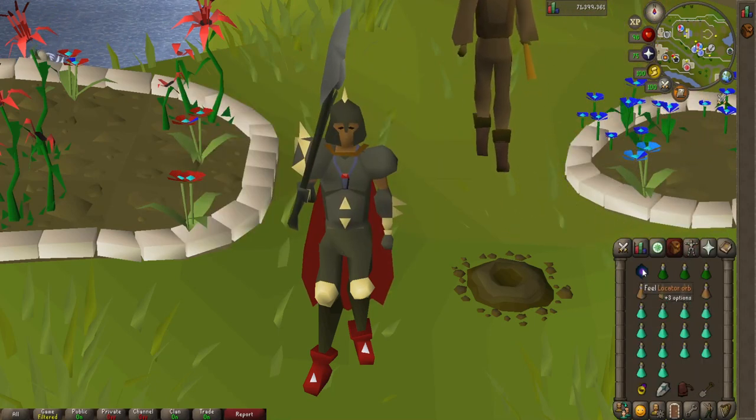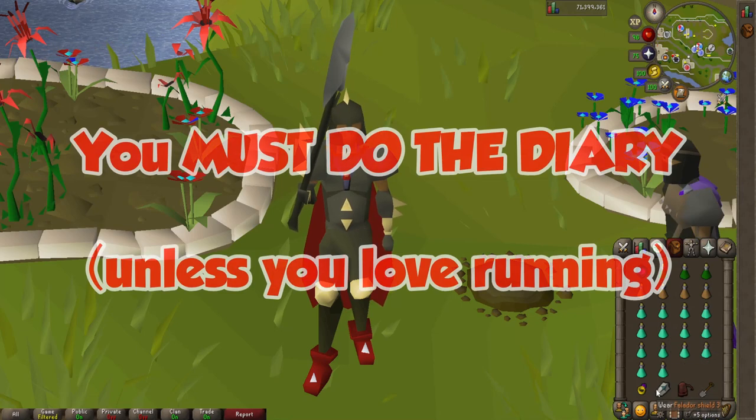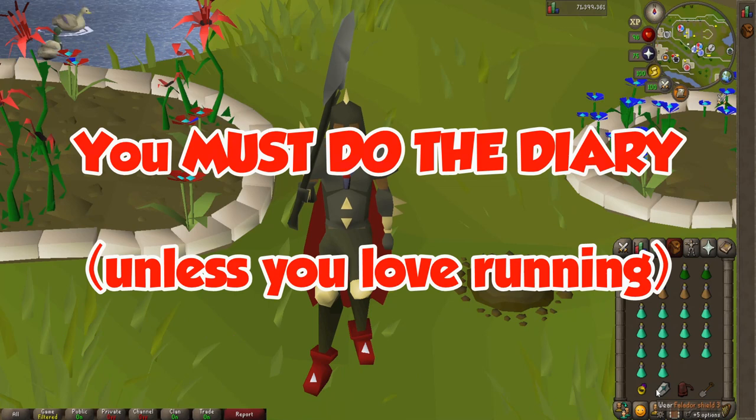In my inventory I do have a locator orb to decrease my HP to 1. I do have a few super combat potions, a few stamina potions because I will be running around, and 14 prayer potions. I also have a Ring of Wealth to teleport back here after I bank.